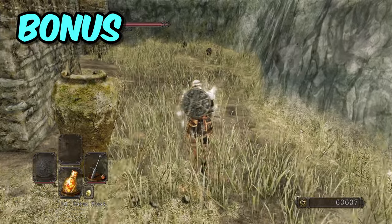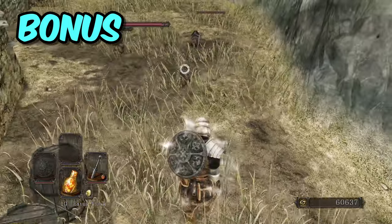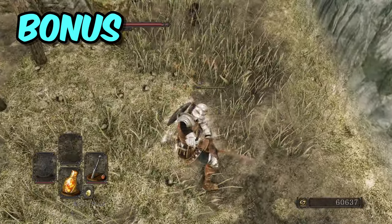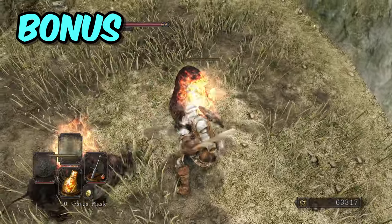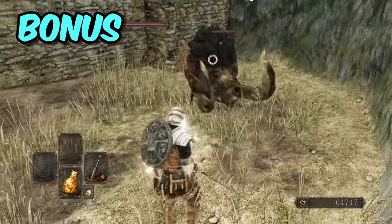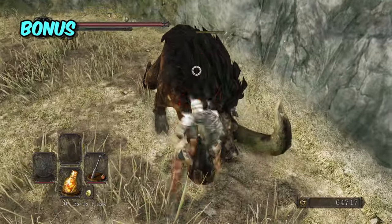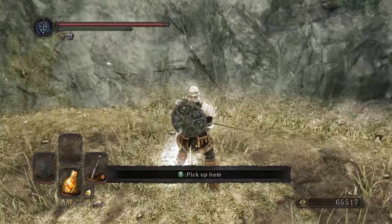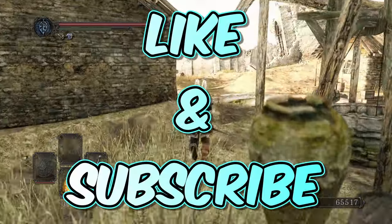To finish things off, let's head back to Majula for a secret that you definitely didn't know about. Did you know that the three enslaved pigs are hiding their own secrets? If you kill the three enslaved pigs twelve times, they will then spawn back in as two undead boars. And if you then kill the two undead boars twelve times, they will spawn back in as one giant undead boar, which when you kill it has a guaranteed drop of three cracked red eye orbs. Let me know in the comments section below how many of these you already knew about, and don't forget to like and subscribe for more Dark Souls content.